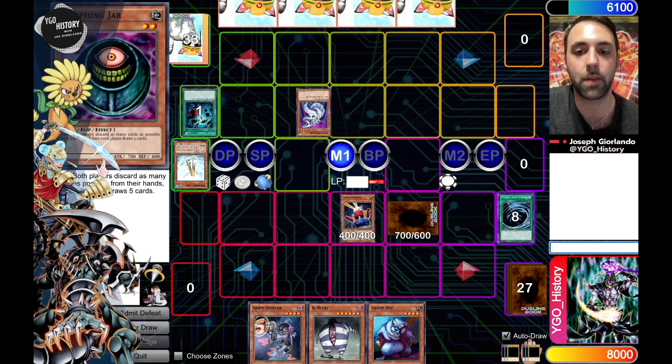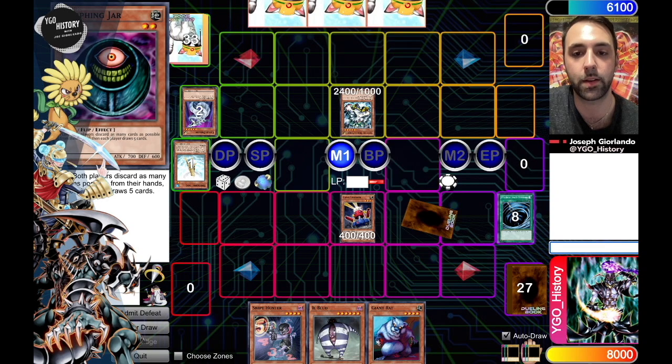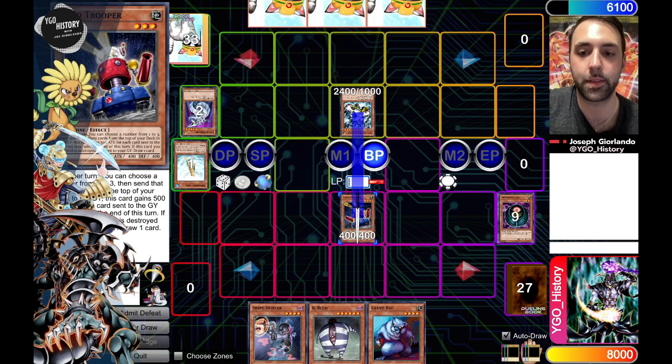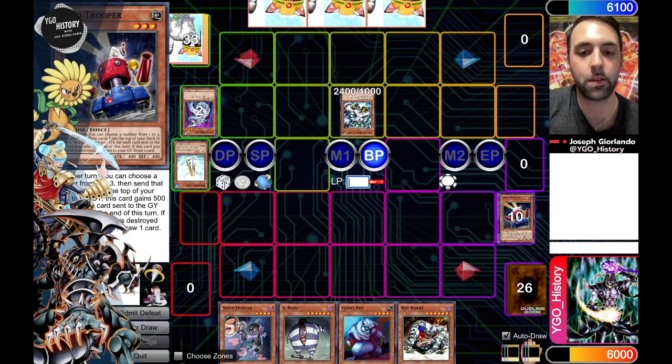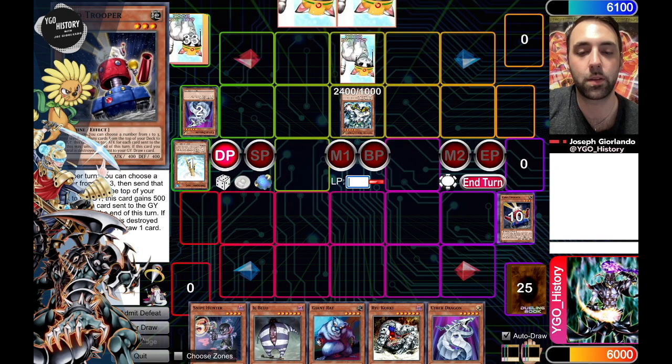He did have Cyber Dragon, and this is going to be a Ryza to spin this to the top of my deck. Okay, that's even worse — that's about the worst case scenario. I will get a draw out of it, and there are a lot of good live draws from here, though that's definitely not one of them. I can crash the Giant Rat though, so it's not the absolute end of the world.